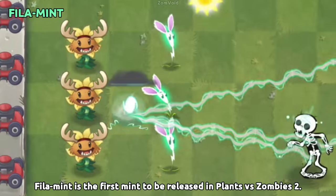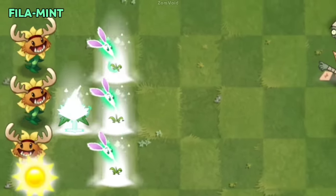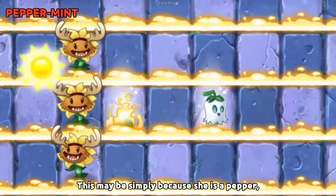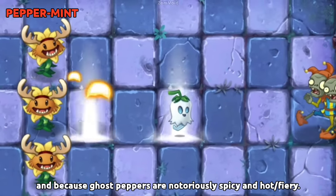Fila-mint is the first mint to be released in Plants vs. Zombies 2. Despite not being a fire plant, Ghost Pepper is in the Pepper-mint family. This may be simply because she is a pepper, and because Ghost Peppers are notoriously spicy and hot/fiery.